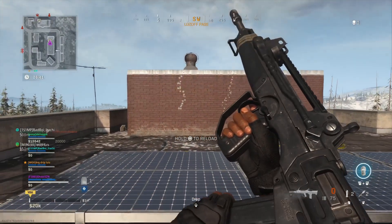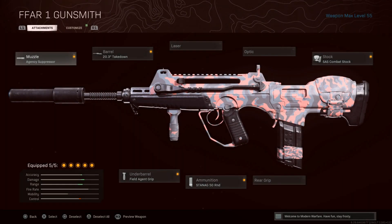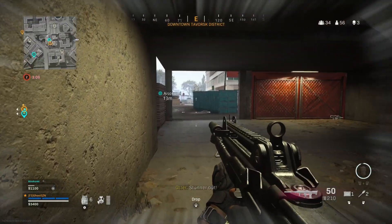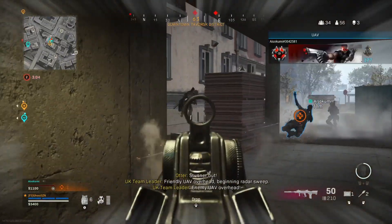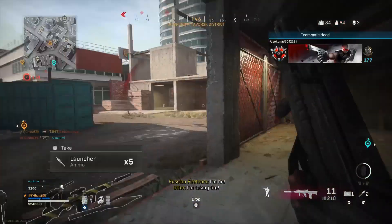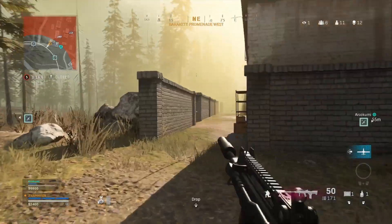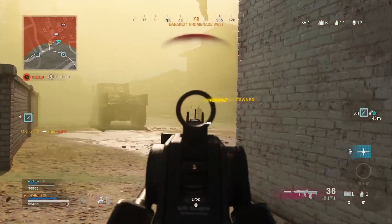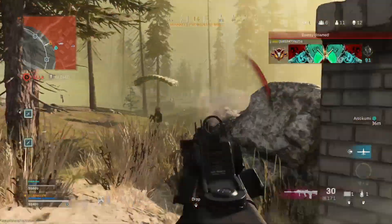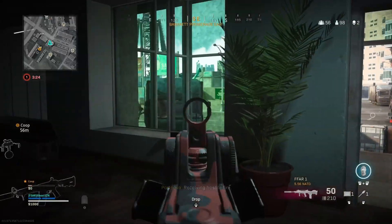Here we have the recoil pattern for the FFAR — again, a very simple recoil pattern. However, with this high fire rate, it just starts going up very quickly. From my experience and from what I've seen overall, it's actually very easy to control the FFAR. You're able to gun people at close to medium range and it's a pretty easy weapon to use. There are some instances where you're trying to fight somebody and your aim goes all over the place — it's happened to me. I don't have a perfect game with the FFAR at all times.